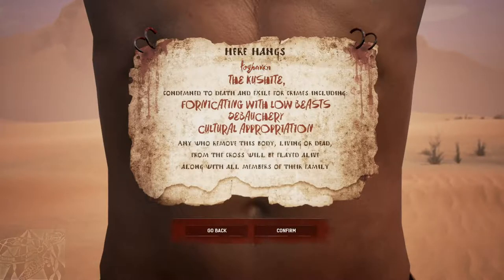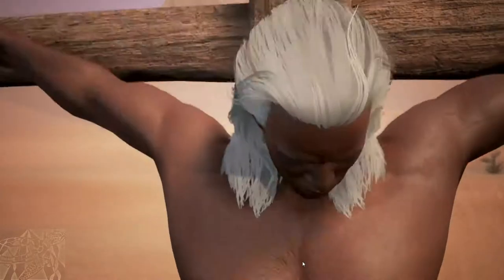Here we have our character — his name is going to be Tortoise, of course. He's been condemned to death and exile for crimes including fornicating with low beasts, debauchery, and cultural apparition — or whatever. Anyways, let's confirm and head on into the world.